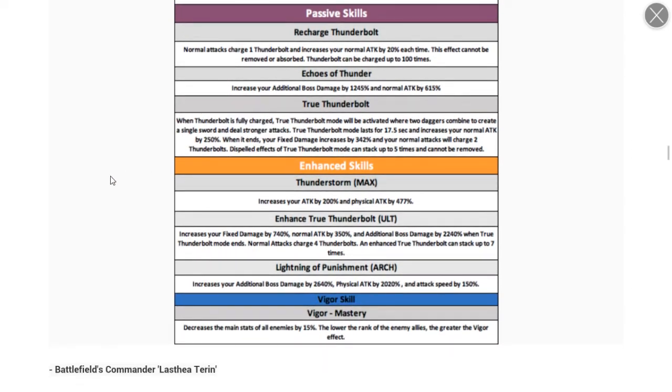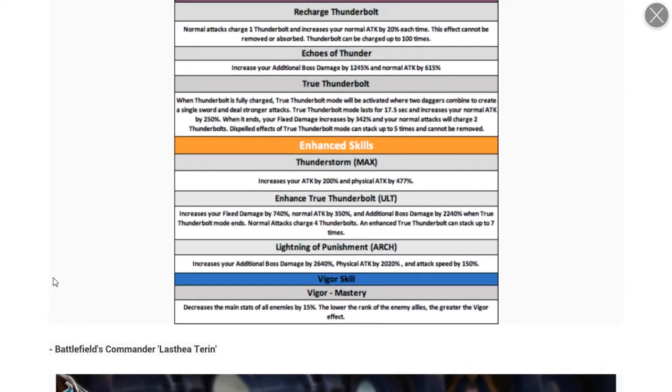Max passive increases damage and physical damage. Ultimate passive increases fixed damage, normal damage, and additional boss damage while in True Thunderbolt Mode. Normal attacks charge four thunderbolts and True Thunderbolt Mode stacking increases to seven times. Arc passive increases additional boss damage, physical damage, and attack speed. This character has an insane amount of boss damage.